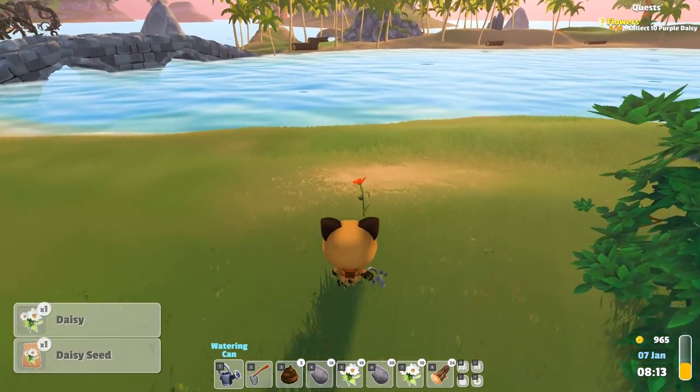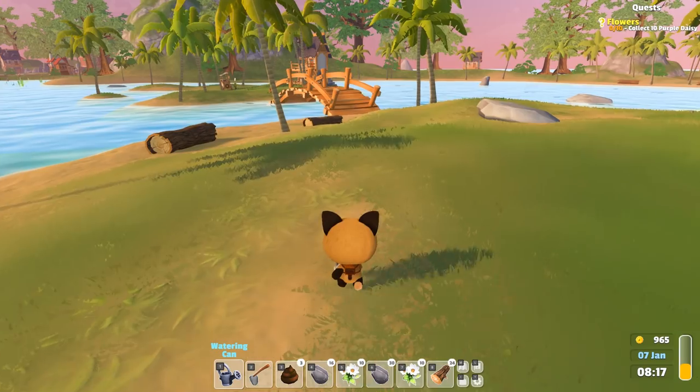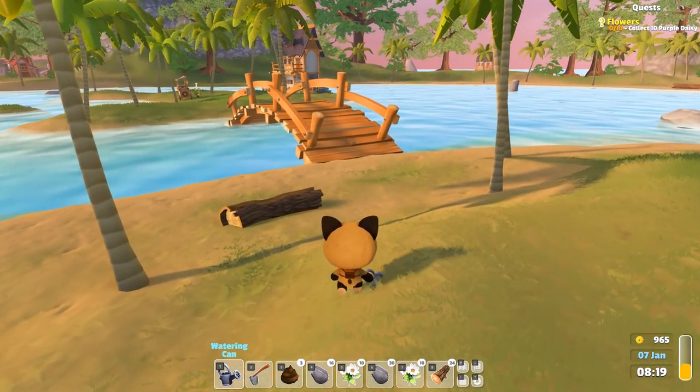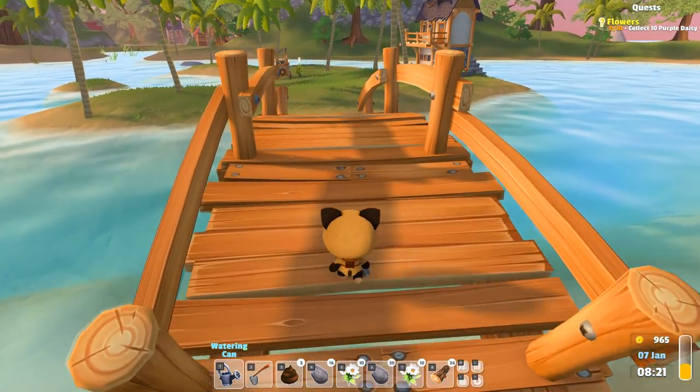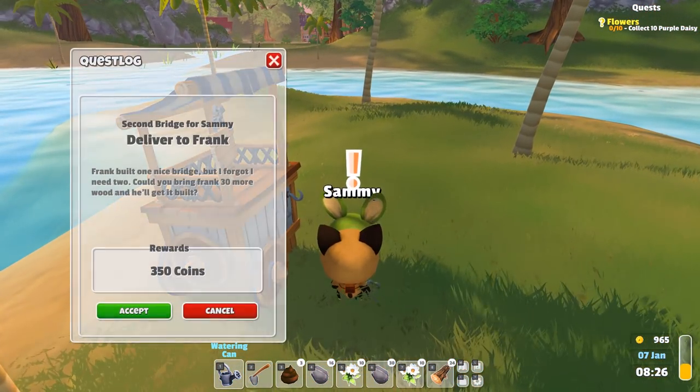There's a red daisy around here — they're starting to grow by our place, which is a good thing. I'm not going to pick up the flint; we already have an excessive amount. We do have a quest over here from Sammy though. The bridge is in place, which is a very good thing. Let's see what Sammy has to say.